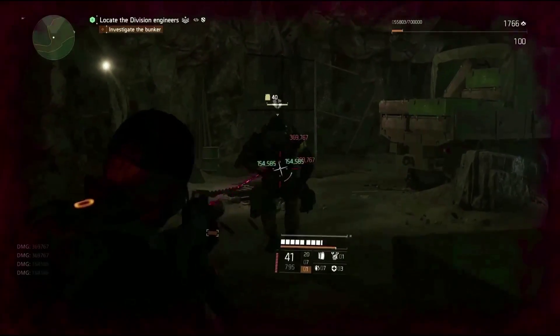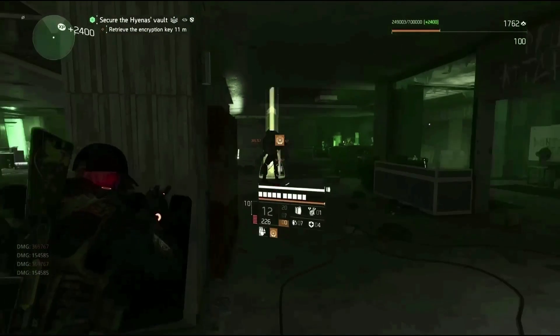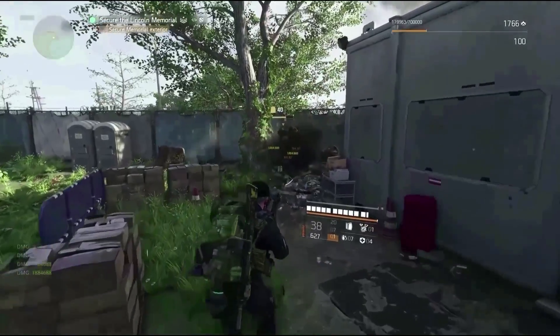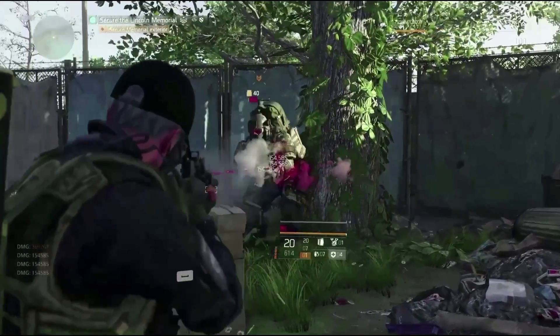The most effective strategy is to destroy one plate and then continue to drill that same spot so that you do the damage directly to the enemy's health after that plate is gone. But if you want to avoid all that noise, go straight for the weak points. For the True Sun's heavy you've got the armor, plus the grenade box on the back — once it's destroyed it destroys his chest plate and turns him into a shotgunner.